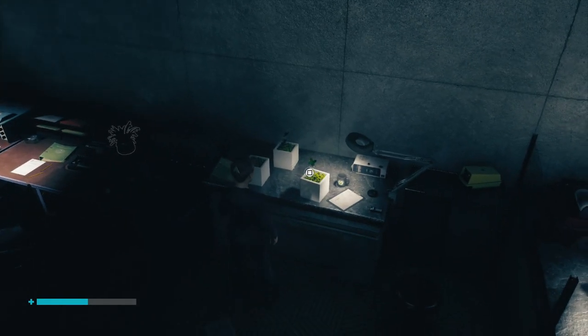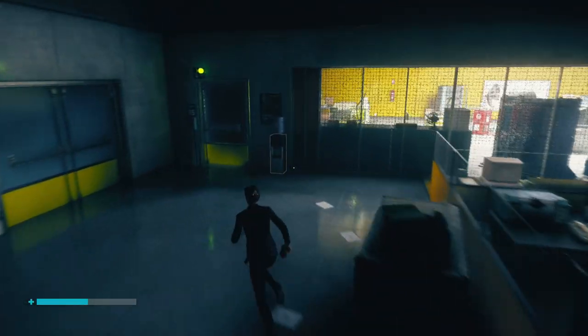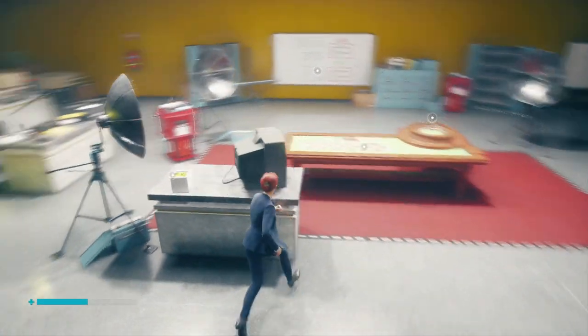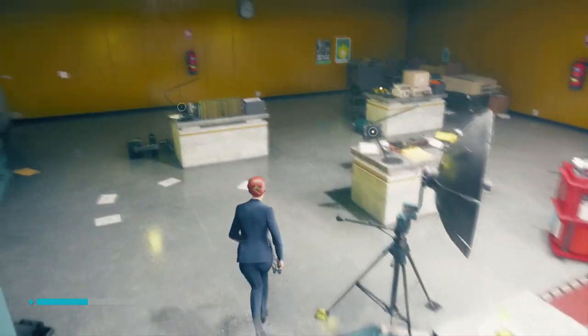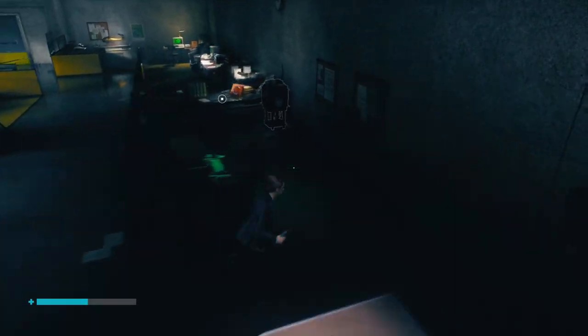We're going to pick up the little plant that is in this little white box. Then we're going to take the plant to the other room with the roulette in it, sticking to the glass side of the room, and we are going to see this TV with an empty white box.